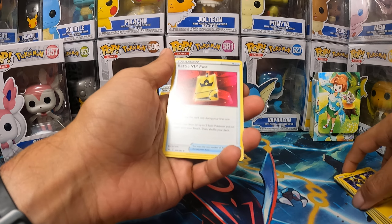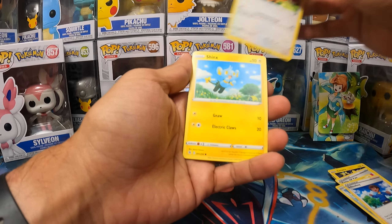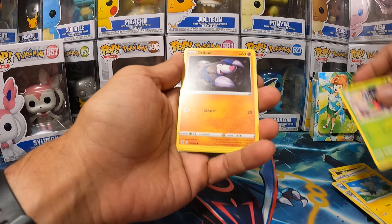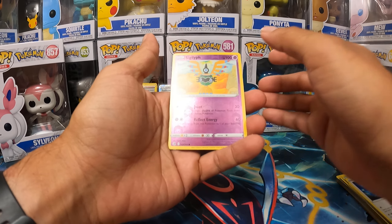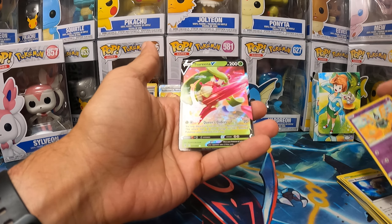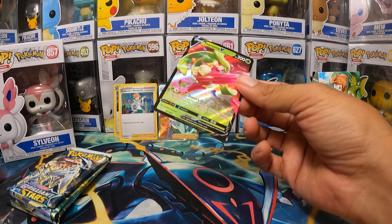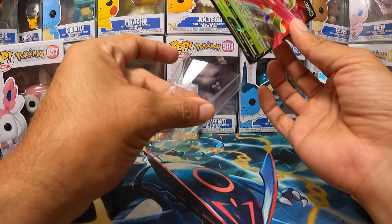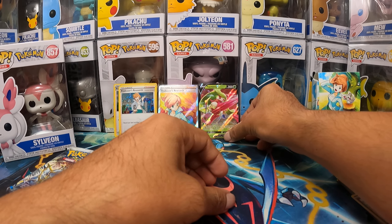Fusion Strike pack two: Battle VIP Pass, Togedemaru, Schoolboy, Eevee, Shinx, Shelmet, Drillbur, Bunnelby, Reverse Hollow Sigalith, and a Serena V. Alright, I'll take it — we normally don't pull anything with Fusion Strike, so a hit's a hit. I will gladly take it.